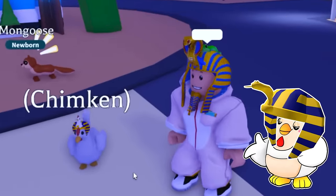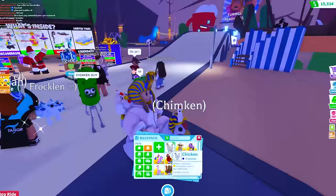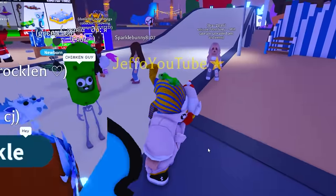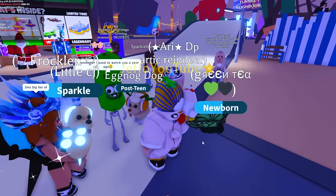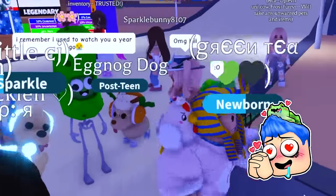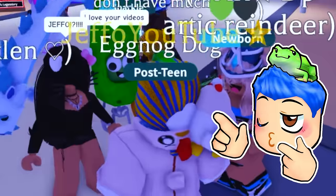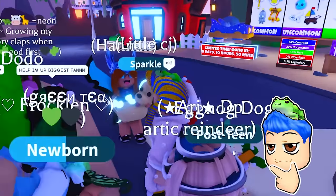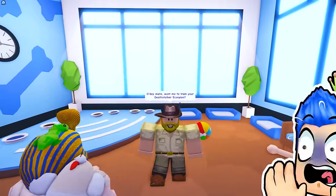Pharaoh Chimp King, you guys are Pharaoh buddies — that's so cute. This is some real desert egg hype, kind of like the Cryo Sphinx. Chimp King met an actual pickle guy, which is wild. Someone says they used to watch me a year ago — thank you so much. That is the power of the pickle.